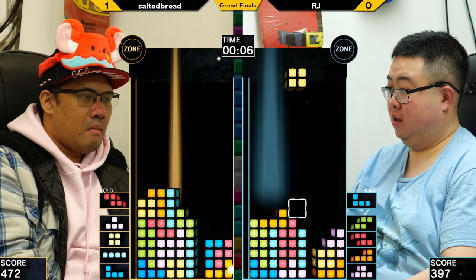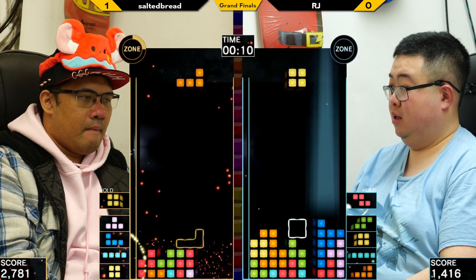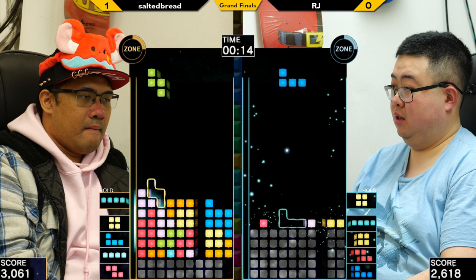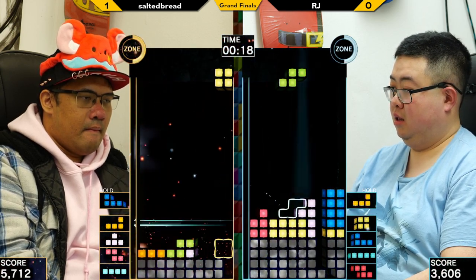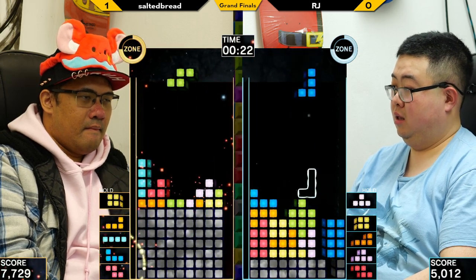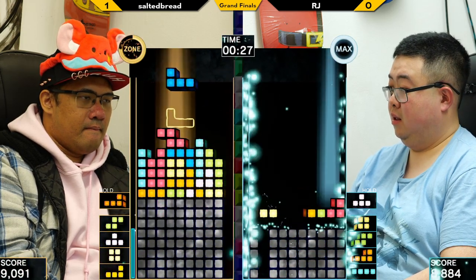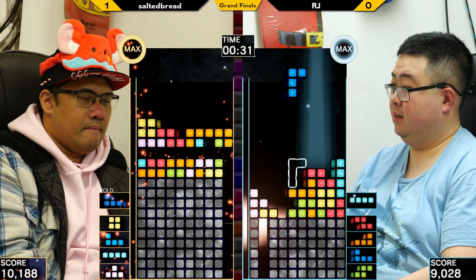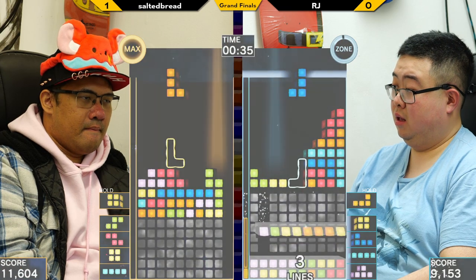6-3 again for both players. Sprinting away. Very clean stacking, setting up a little donation there just to throw off RJ a little bit. And another donation — right at the top of the board. A little bit awkward there, but now both players in max zone.